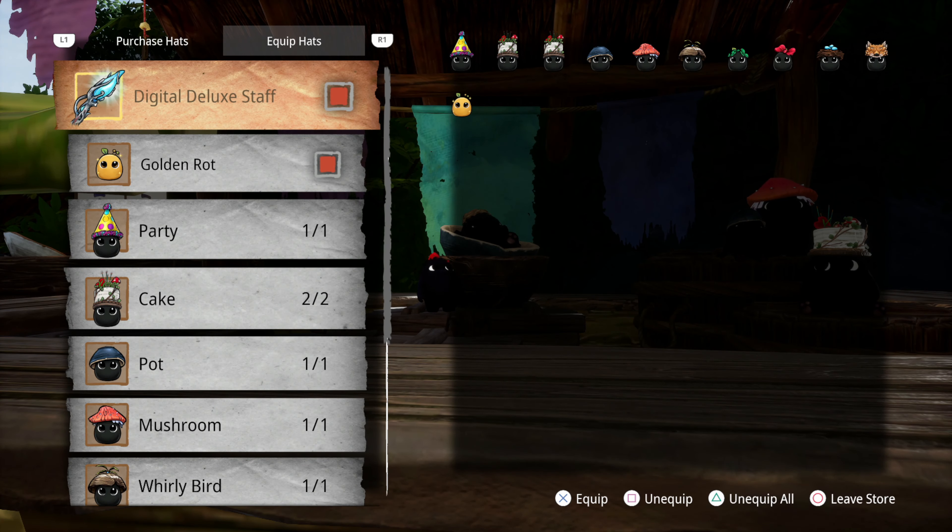Ooh, a new Rot hat! Wait, do they need hats now? I already forgot. I think I do have one that doesn't have a hat. Nope. Do I have to buy that one? Oh, that was 500. Let me get one of those — I'm going to unequip one of those. There we go. Cool.